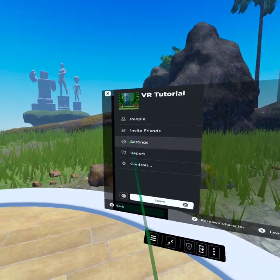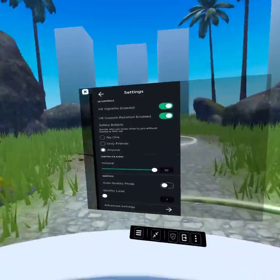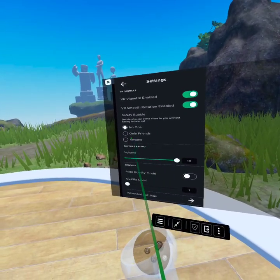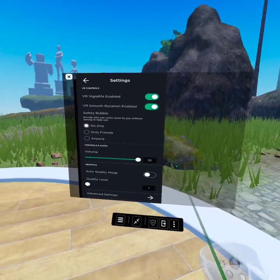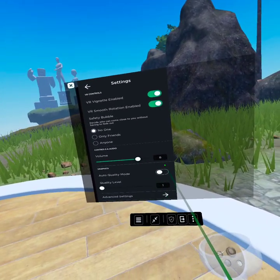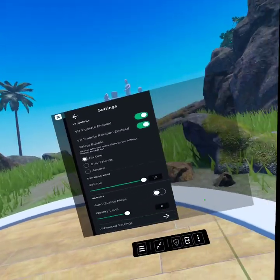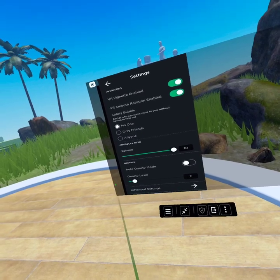Invite friends — I don't have any because it's a new account. The settings: smooth rotation — yes, I think that would be better than snap turning. The safety bubble — no one can come close to you without fading out. Controls and audio volume 10, that should be good. Auto quality mode — well, I don't want it to be too laggy, so I'm probably just going to have it at 1, just so it's not too laggy.